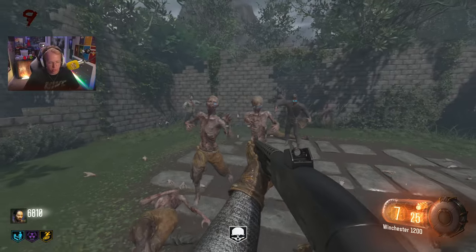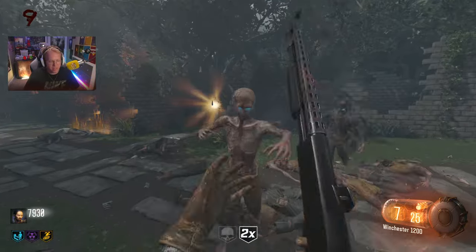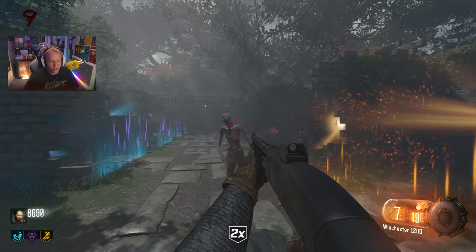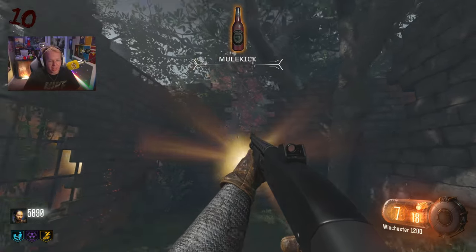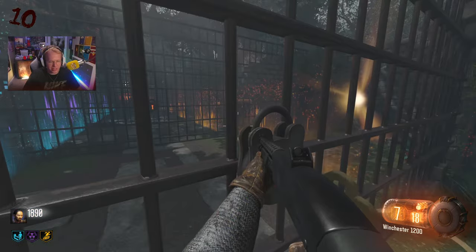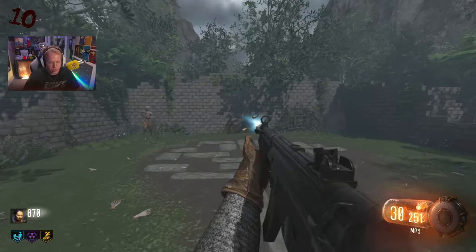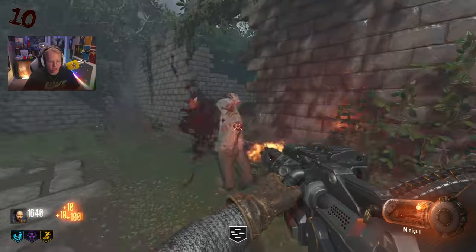Custom zombies is definitely going to be huge this coming year, and I'm extremely excited to see all the new maps - Vavictus, Buried Remastered, Transit Remastered, Virko's Transit, our Die Rise. If you're looking for traditional round-base and you only play console, I honestly don't know how you're doing it - that must be a rough struggle. I need Jug. I see Mule Kick - I'm not buying that. Going for the next weapon door. MP5 - okay, drops gave me back the death machine too.